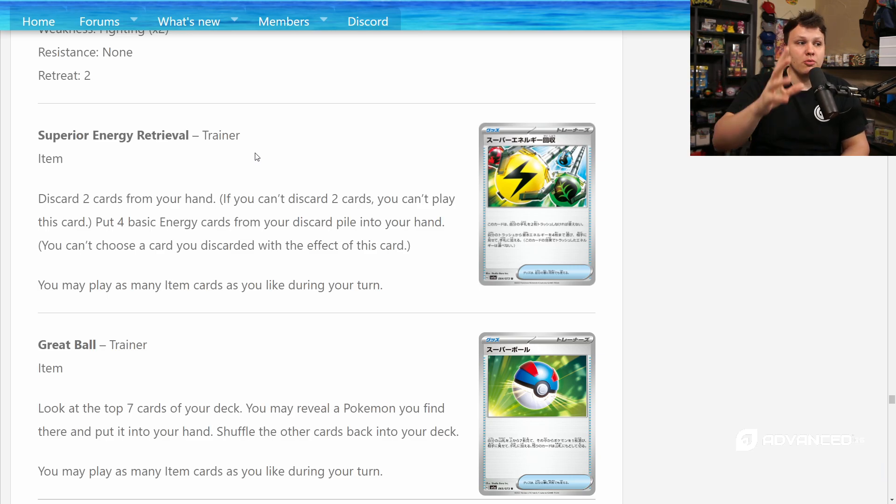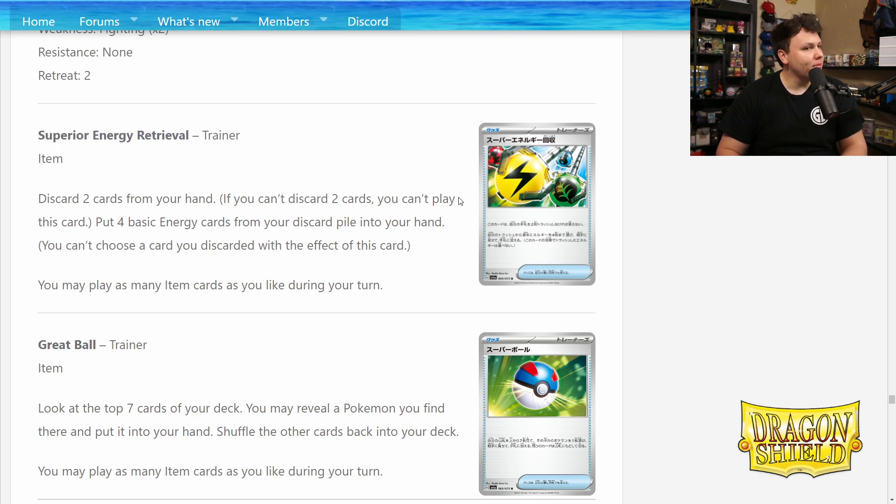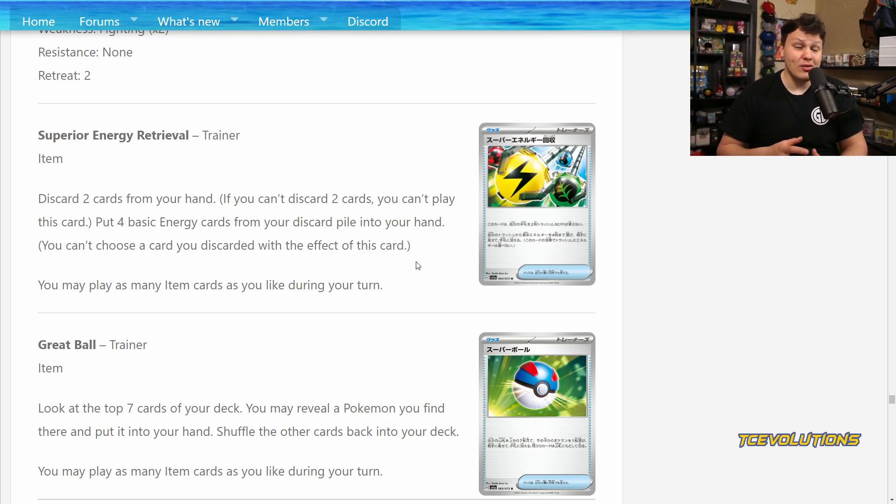Superior Energy Retrieval — this is the big card I think will combo super well with Meowscarada. Once you have a couple of Meowscaradas online using their abilities and discarding Grass Energy every turn, you're going to want to be able to recover those Grass Energies. Superior Energy Retrieval does the trick: discard two cards from your hand, then put four basic Energy cards from your discard pile into your hand. If you have three Meowscarada EX set up, use all three abilities and attach for turn — that's 90 damage plus your attack. This card is a reprint and was a ridiculously powerful card before. Even if Meowscarada doesn't pan out, I expect Superior Energy Retrieval to see play in the future at some point.